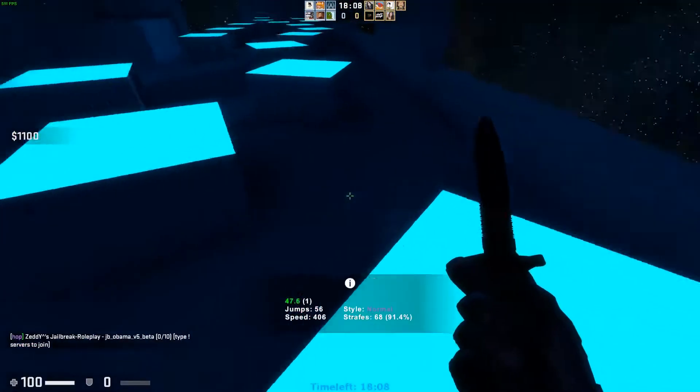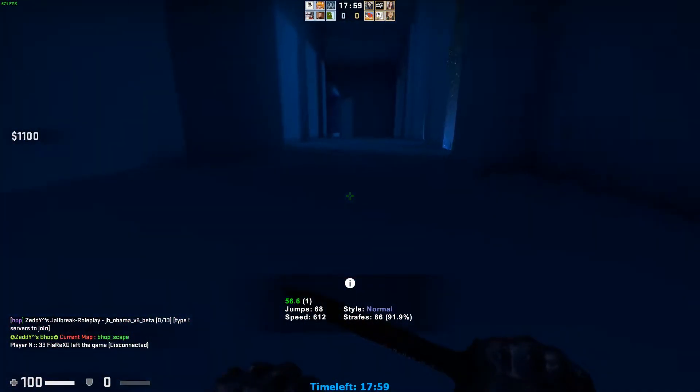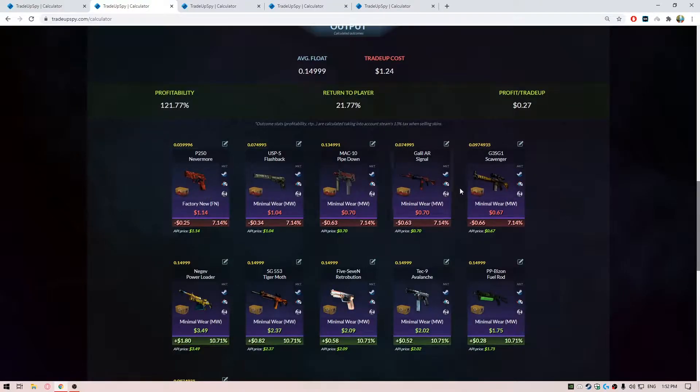For the next trade-up, we are doing a Revolver Case / Danger Zone case trade-up. This is going to be a Field Tested to Minimal Wear one, so we should try to keep the average float below 0.15. The trade-up is going to cost you about $1.24. For the inputs, we are using six Field Tested Revolver Case skins with floats less than 0.19, and four Danger Zone skins in Minimal Wear condition with floats less than 0.09, so that the average float comes below 0.15.